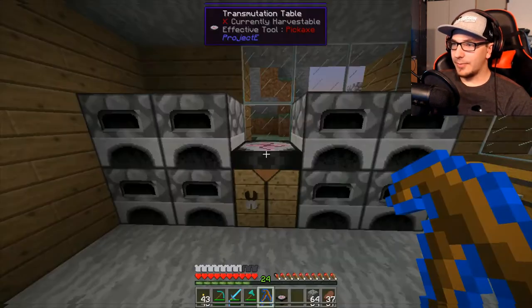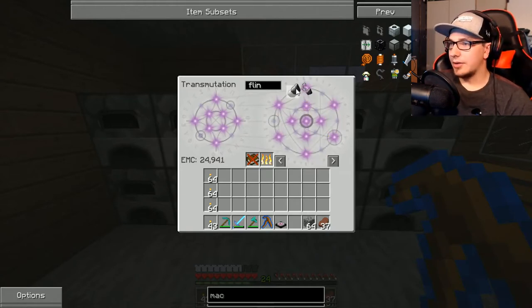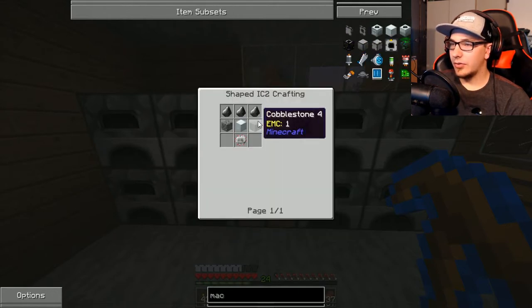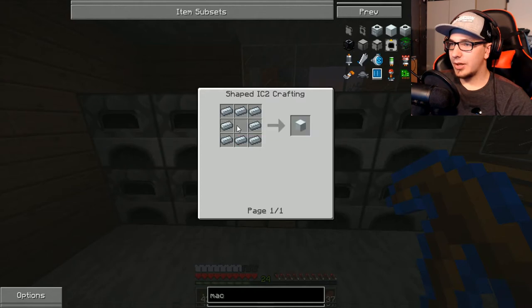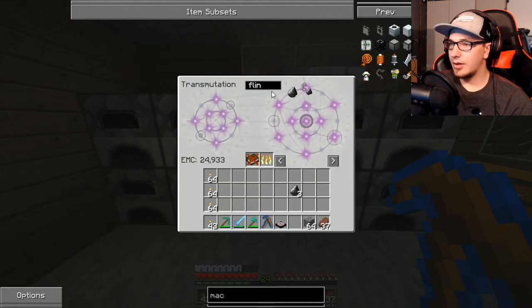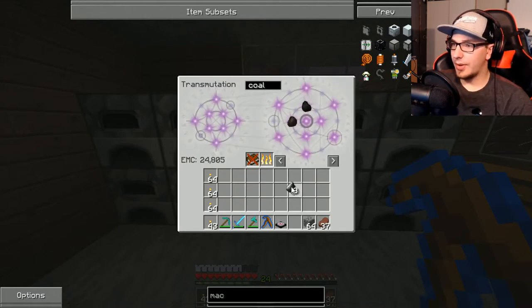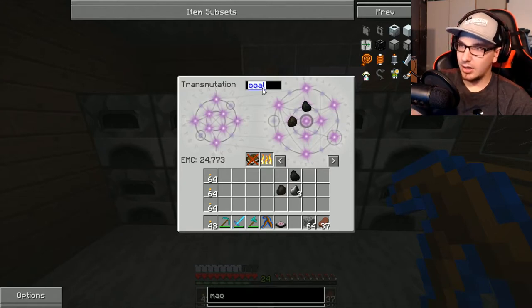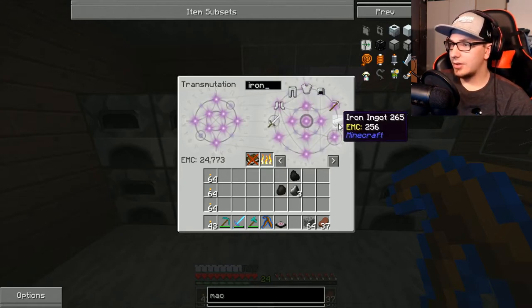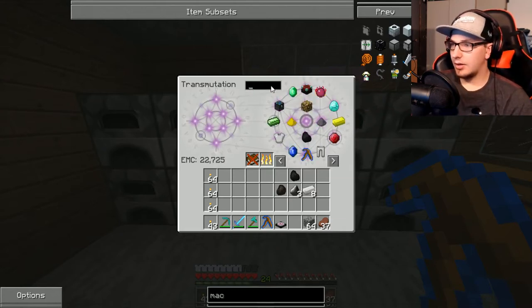I need 3 flint, which I actually don't know if I have. I do, okay. Gravel, 2 cobble, a machine block. How do you make that? Refined iron. I'm going to grab both coal and charcoal just in case, because I feel like that always happens. Like 8 iron, I think. And this. And that. If I put it like this — should make it, right? There we go.